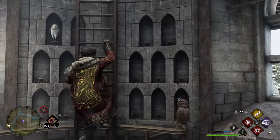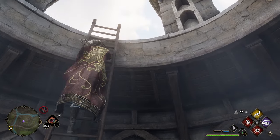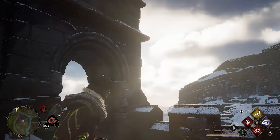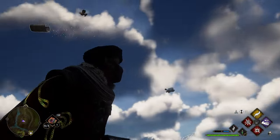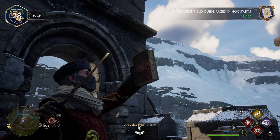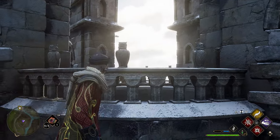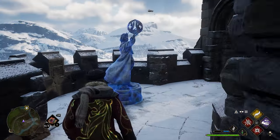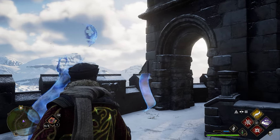After grabbing that page, head right back up the ladder — there's a flying page going around the top of this tower. You may have seen it as you flew in. Once at the top, have a look around; it's right here flying. Lock onto it, use Accio, and get your next page. Then look around the top of the tower for a statue — use Levioso on it to get your next field guide page.